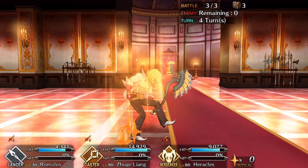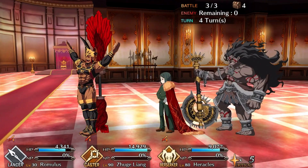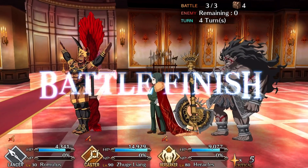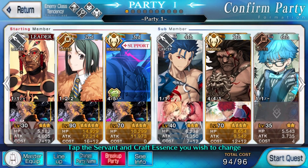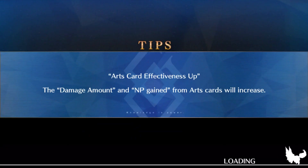Anytime you can have a noble phantasm that actually buffs your team it's really good, and it still does some pretty good damage as well. So it's a really good noble phantasm. Combo that with his skills and this guy is pretty solid for a three star character. I'm definitely going to look into leveling this guy up and possibly throwing him onto a team at some point in the future.